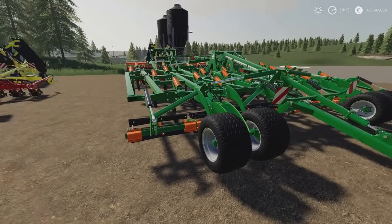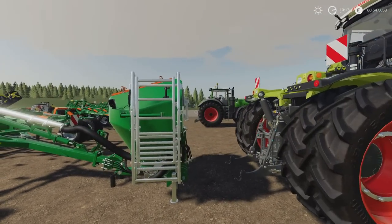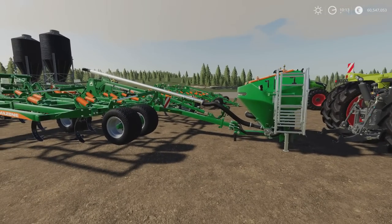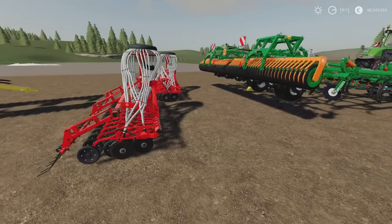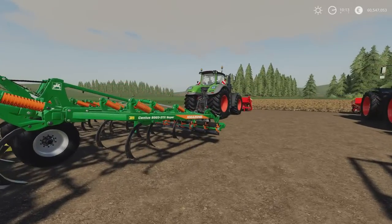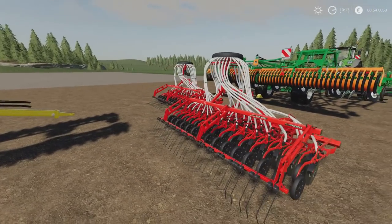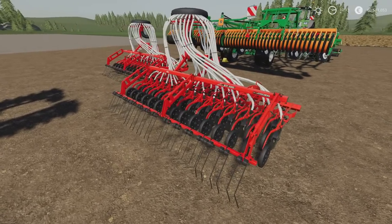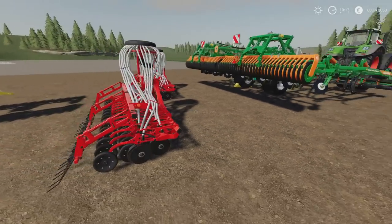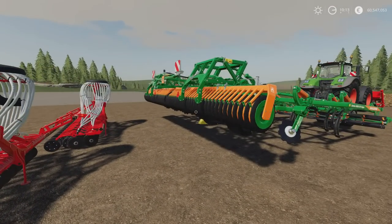We've got the Premium version, and then the 30 box version which has the 30 box already attached to the cultivator — that's not detachable, it's fixed in place. So we have the standard and the 30 box. That's 22 slots and 29 slots with the 30 box. Any of these can be used independently — the cultivator can be used on its own. But with the various different attachments, we can have attachments for the seeders.